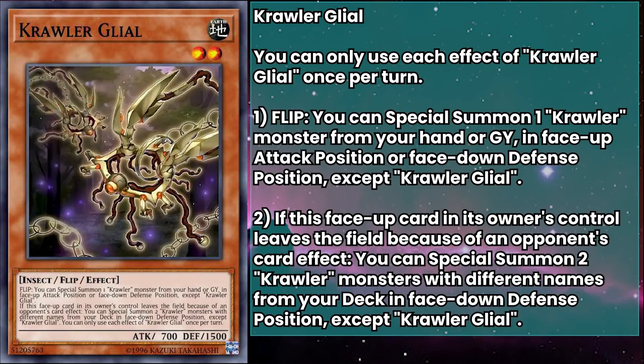Crawler Gliol has 700 attack and 1500 defense, and their flip effect can special summon a crawler monster from your hand or grave in either face-up attack position or face-down defense position, except a copy of itself. So if you run into this crawler, they get replaced by another, and if you have a setup grave, this is probably one of the best monsters you can summon off of the generic crawler floating effect.